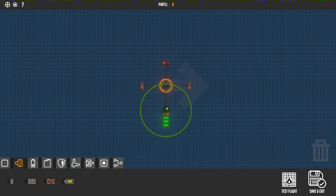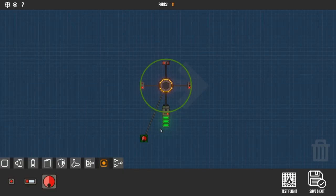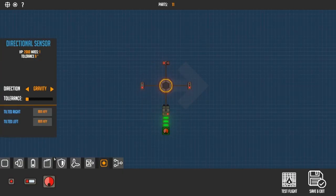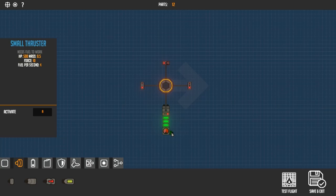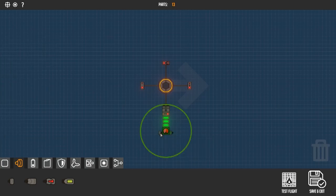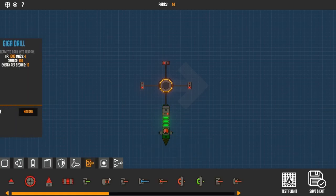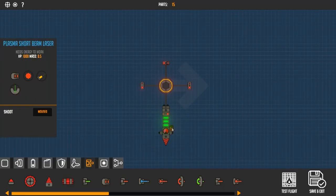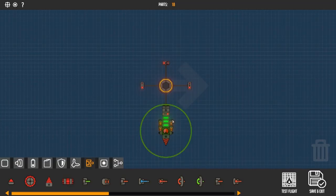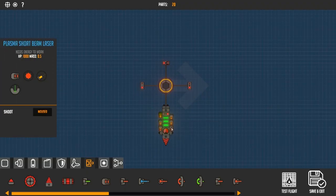Next, go ahead and add some fuel and some small thrusters. Then go ahead and add a directional sensor and two turning thrusters. What you're going to want to do is map the inputs from the thrusters — whichever thruster is going to turn this thing to the left, match that to the left input for the directional sensor. Match the input from the directional sensor turning right to the right thruster. Go ahead and add some weapons, and also don't forget to add energy. You can also map your weapons to the letter W, which is going to be constantly pressed with that button you added earlier.